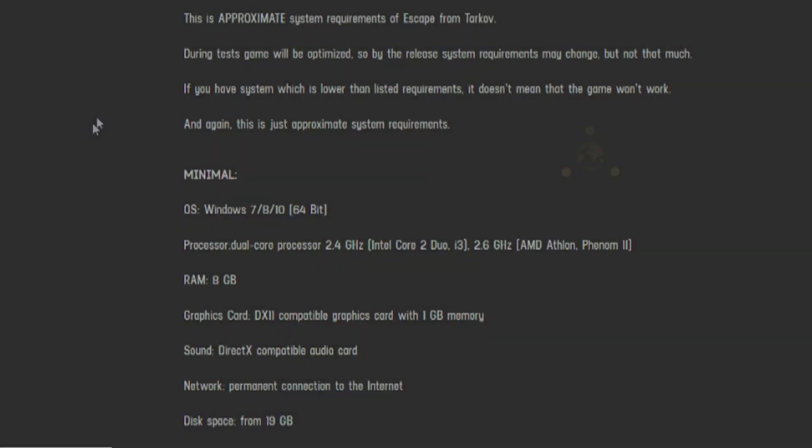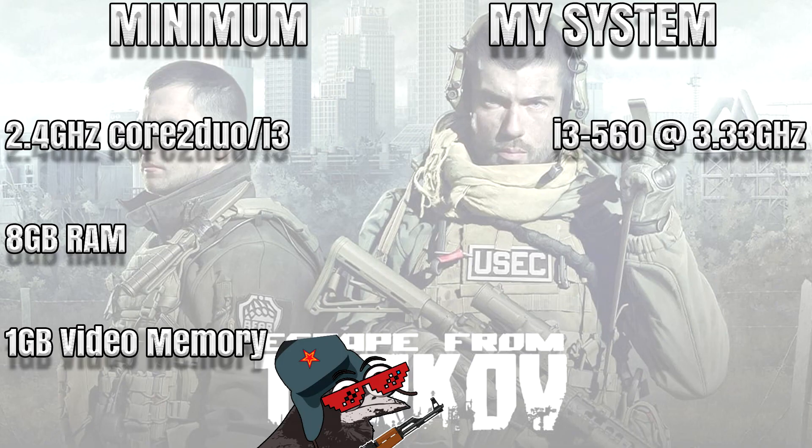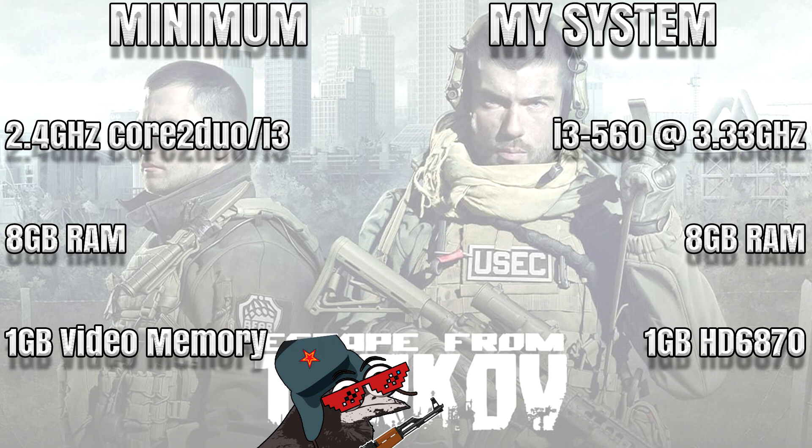BSG recommends a 2.4 GHz dual core, 8 GB of RAM, and 1 GB of video memory. The system I was able to put together has an i3 560 at 3.33 GHz — that's almost one whole GHz more, like more GHz than NASA used going to the moon. 8 GB of system memory, dual channel at 1333 MHz — that's like nearly 3 Chrome tabs and a 720p video. And a 1 GB HD 6870 that I couldn't even get to boot, so I had to swap it for a 2 GB R7 260X. Good start.